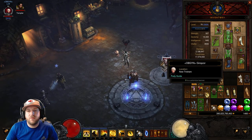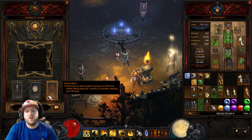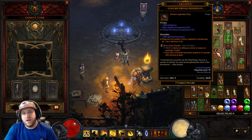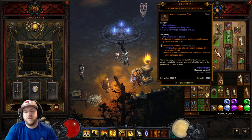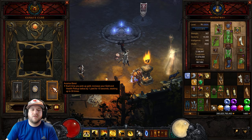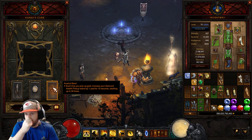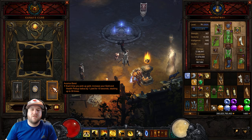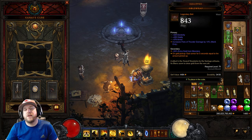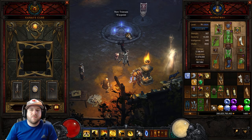For survivability: with Avarice Band, each time you pick up gold you increase your pickup radius by one yard for 10 seconds, stacking up to 30 times. Running Boon of the Hoarder at max rank means any enemy you kill explodes in gold — 100% chance at rank 50 — and you gain 30% increased movement speed for 2 seconds. Since you're always picking up gold, your Avarice Band will be constantly maxed at 30 yards, so you automatically pick up progression globes and health globes without stopping. Gold Wrap stacks armor from all that gold, so you'll literally take no damage.